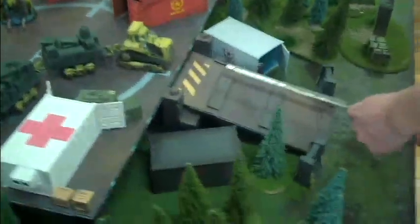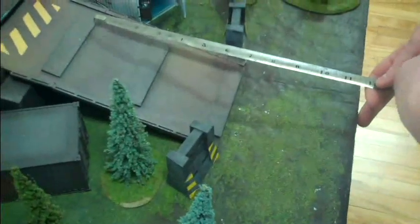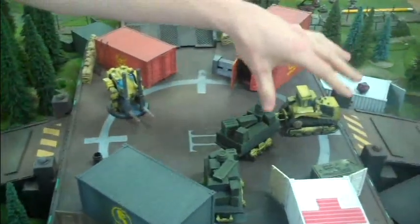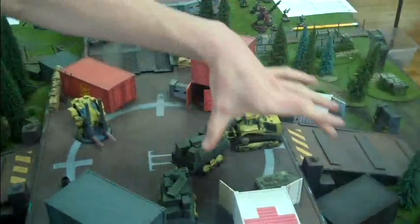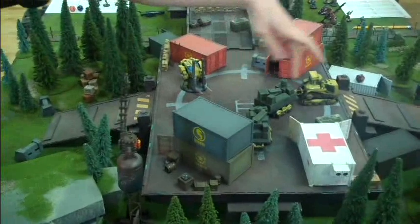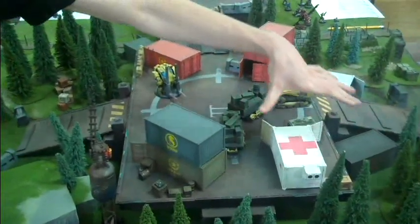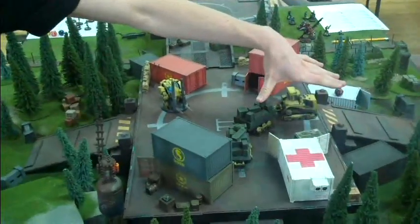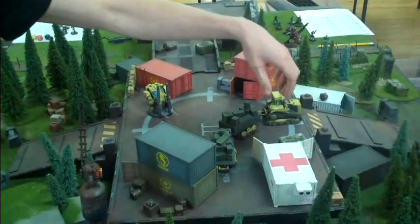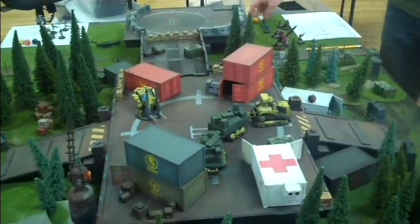We deploy 12 inches from the table edge. And then there's a no-man's-land zone up to the middle. If Cameron has infiltrators, what he can do is he can deploy in his side of the no-man's-land. And if I have infiltrators I can do the same thing. Now you can actually jump over that — you need to pass a willpower roll — and if you fail the willpower your guy is exposed.